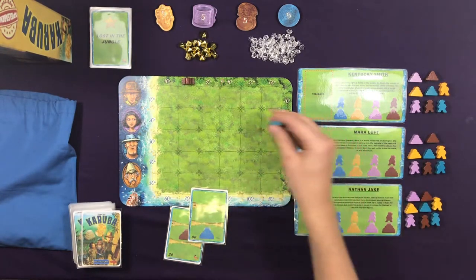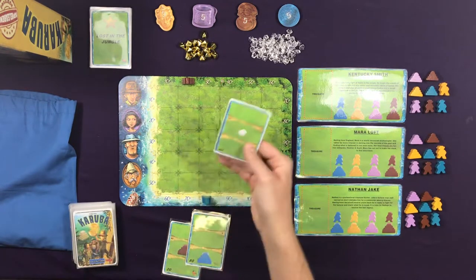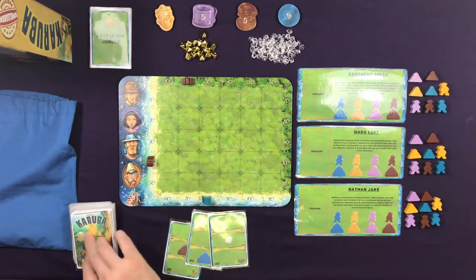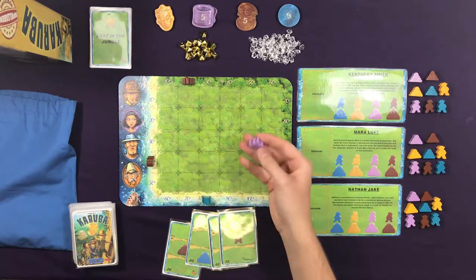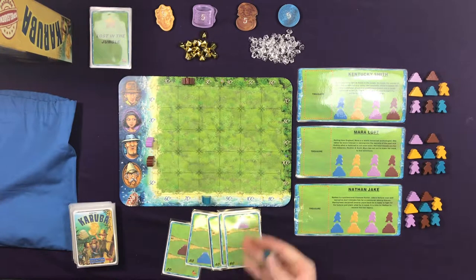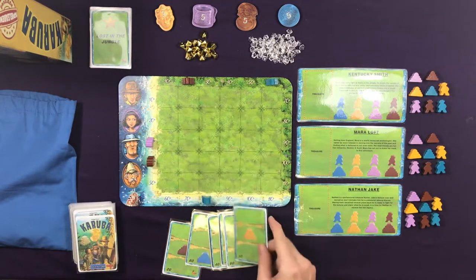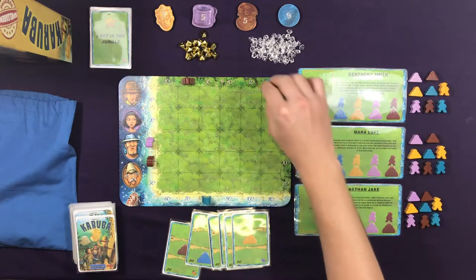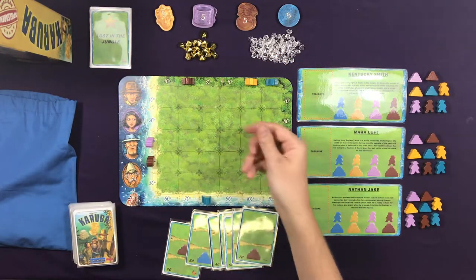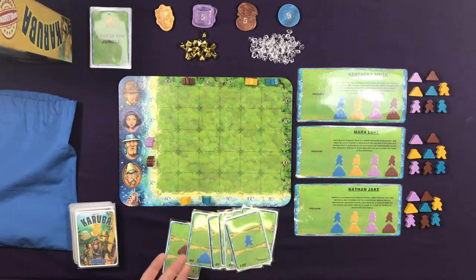80 — this is an explorer, so I'll put them at 80. 40 — another explorer. 30 — another explorer. 60 — temple. 50 — temple. 70, 60 — explorer. And 100 — temple.